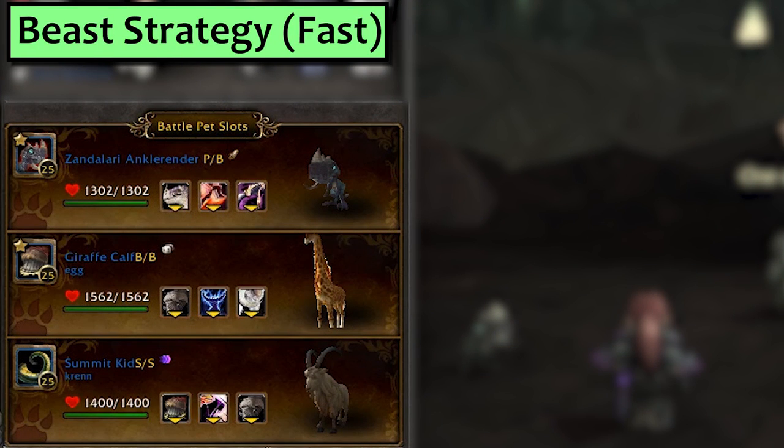First up, the fastest strategy for everyday world questing, which also doubles as the Beast strategy. We're using a Zandalari Raptor with more than 281 speed with Black Claw, then a Giraffe Calf with more than 281 speed or a Summit Kid set up with Stampede. For the third pet you can just grab any beast. You'll hear 'more than 281' a lot this video — that's how fast he is, and for once it's a reasonable bar to beat.